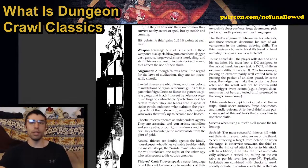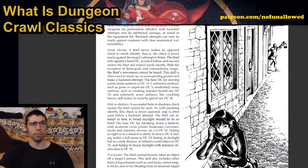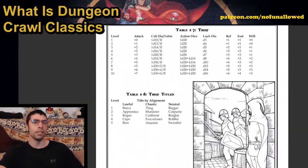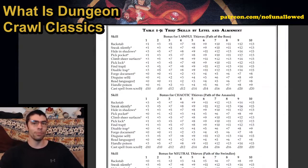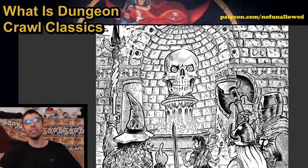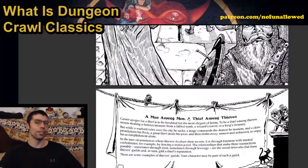The thief gets the usual array of thiefy skills: backstab, silent sneaking, climbing, finding traps, and all that fun stuff. Depending on your alignment, you can become a bravo, a thug, or a beggar at level one. Thief skills by alignment do vastly differ — a lawful thief isn't great at backstabbing compared to the chaotic thief, who is very good at it. Your alignment has real mechanical implications, and I really love that.